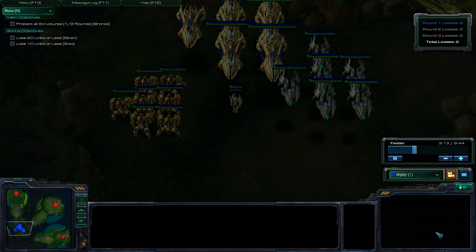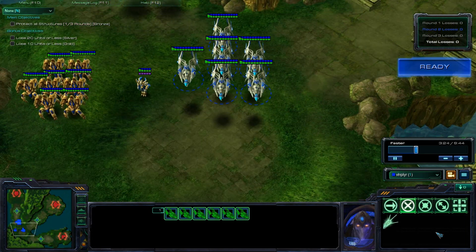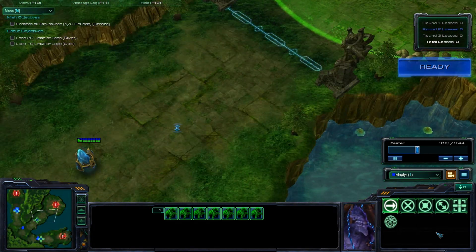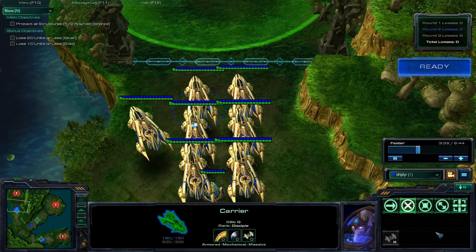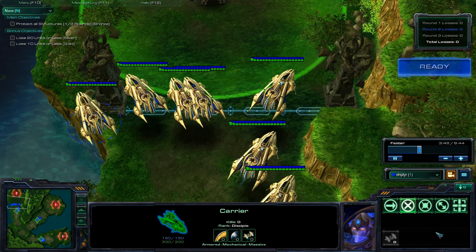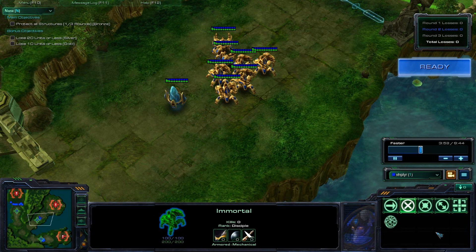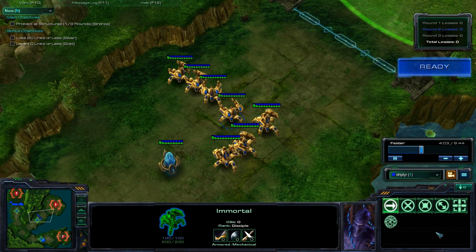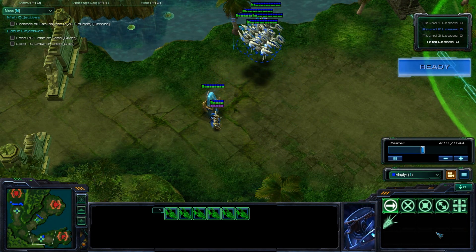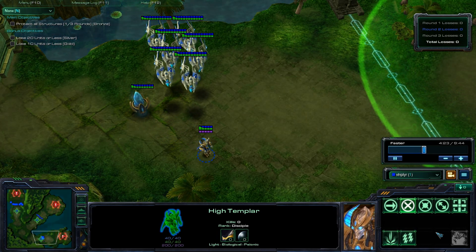There are three rounds, a total of nine groupings of units you're going to have to fight. In round two, you're going up against Thors — you're given a group of Carriers, which are going to be the best unit to attack them. You're also going up against a group of Siege Tanks which do have Siege Mode enabled, which is a bit tricky. And a group of Battlecruisers down at the bottom. The Immortals I'm going to line up so they can get to the Siege Tanks as quickly as possible. Down at the bottom we have Void Rays, and I'm also given a High Templar.